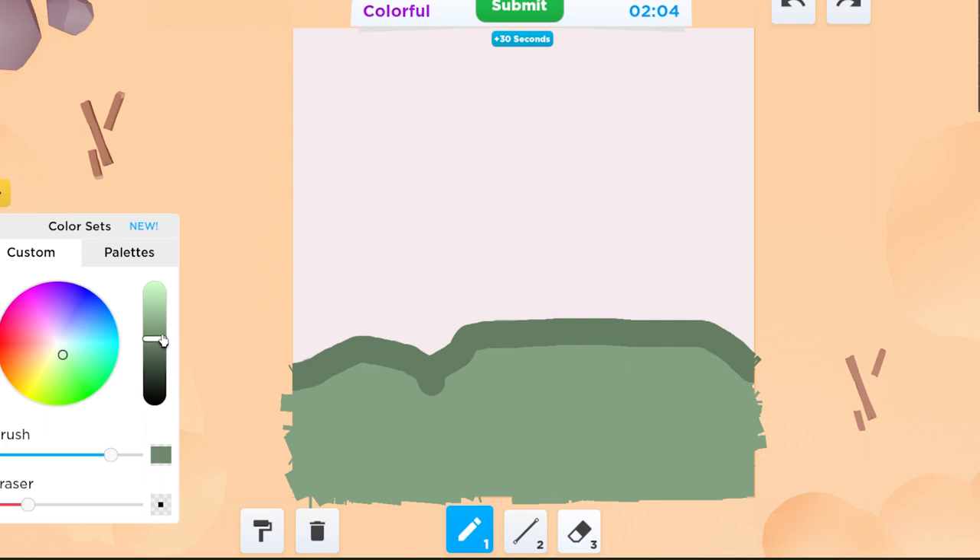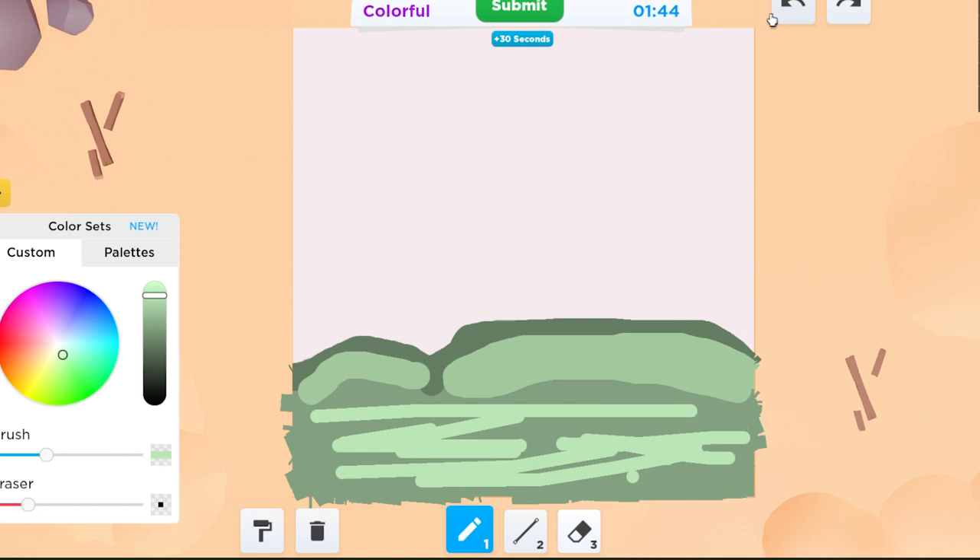This is looking really ugly. Kind of like add some texture into it, you know? This looks really bad. Okay, I don't think I'm winning this one. I can add like chunks of dirt, right? Okay, wait, I think I'm fixing it. I'm cleaning up the canvas.